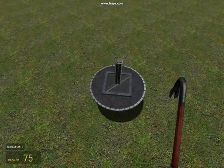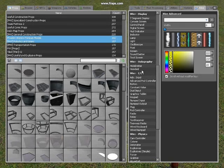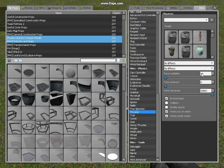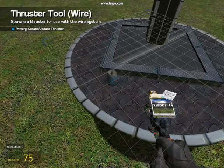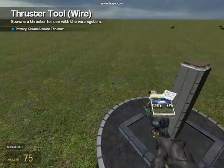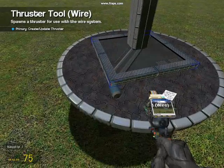Get a thruster. Set force multiplier to 10, force minimum to 0, and force maximum to 10,000. Then just put it on that corner and put it on that corner.